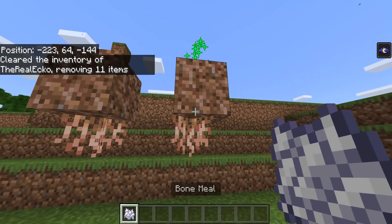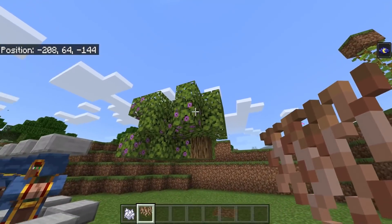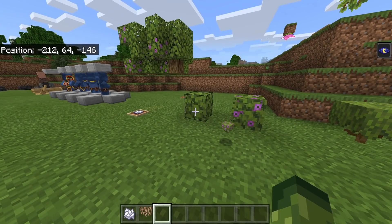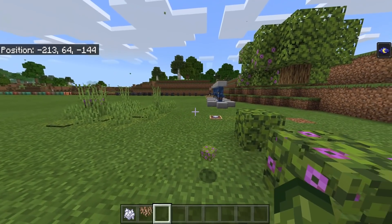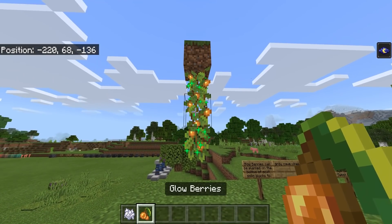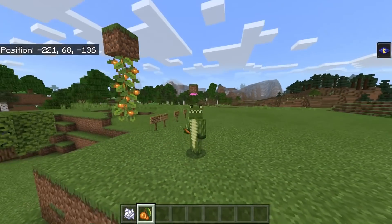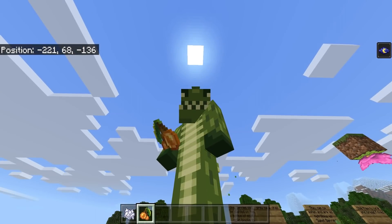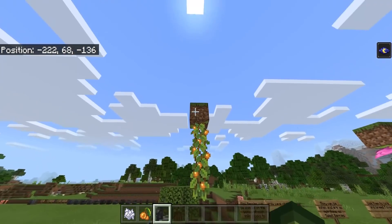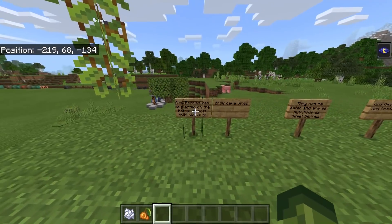If you break the azalea tree you can get rooted dirt — another way to get it aside from trading. If you use a hoe on rooted dirt you can get the roots, which are another decorative item. If you grab bone meal and bone meal the rooted dirt you can also get hanging roots that way. These are glow berries — bone mealing the vines gives you glow berries. They can be eaten, and they can also be found in mine shafts.